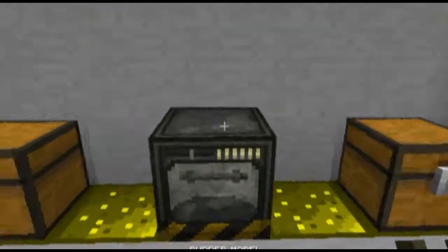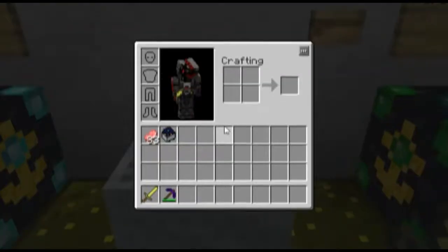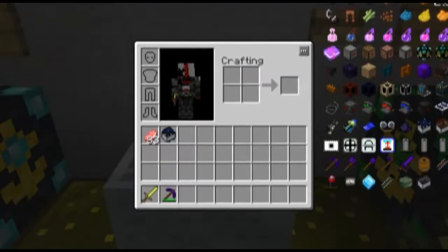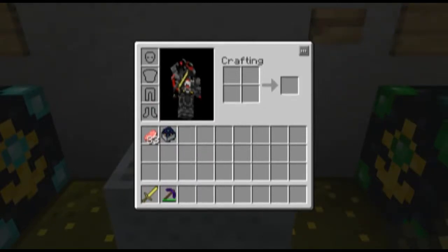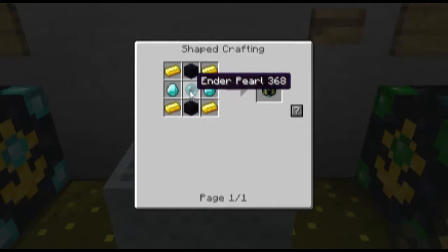Since this is a very short tutorial, but also very useful, I'm just going to show you the recipes. First we have the world anchor: gold in the corners, obsidian on top, diamonds in the middle, and Ender Pearl in the center.